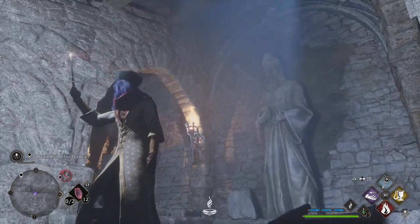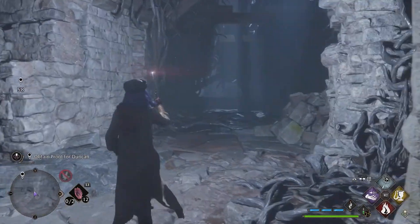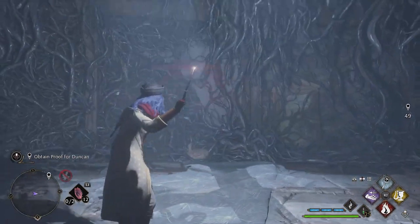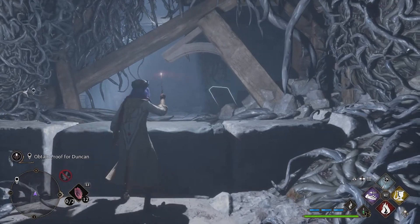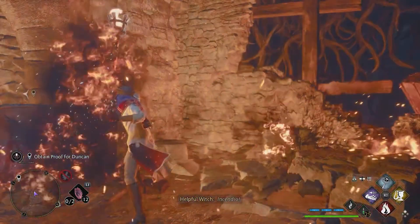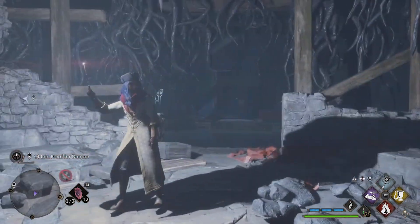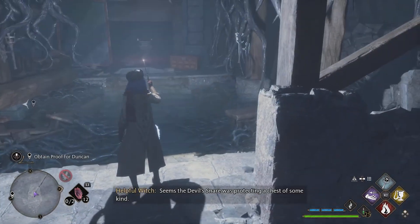Let's keep going and keep our eyes peeled for any secrets or chests. I see something already in the distance in front of us being highlighted. I wonder what that is — I guess we can just clear it out. Another torch. Let's clear the way. Anything else around us — I'm guessing we're gonna need to... Seems the Devil's Snare was protecting a chest of some kind.